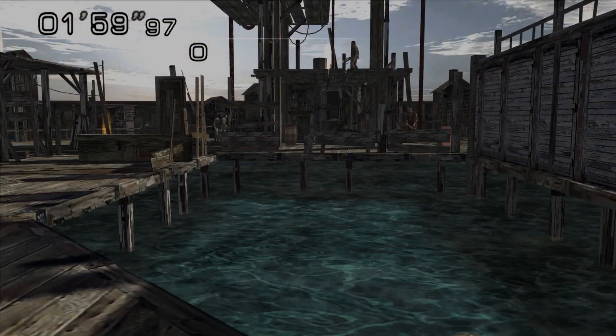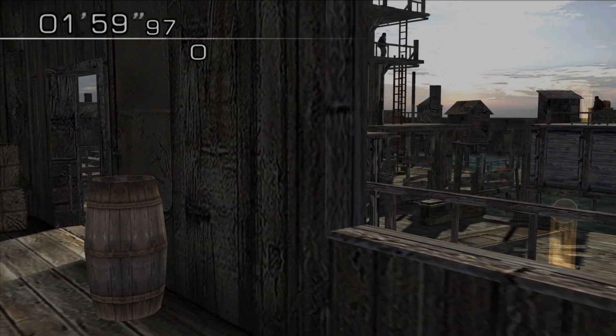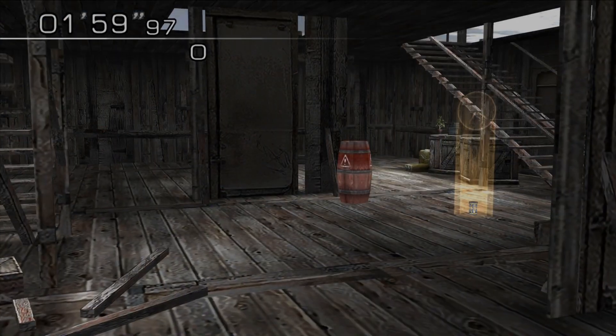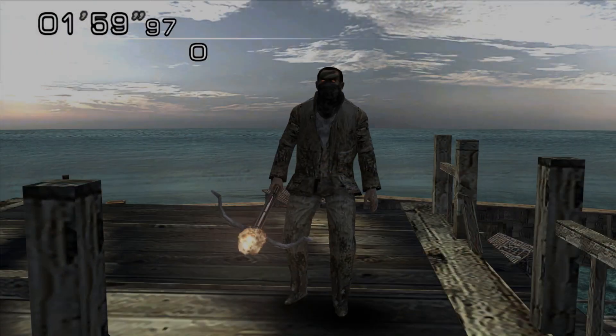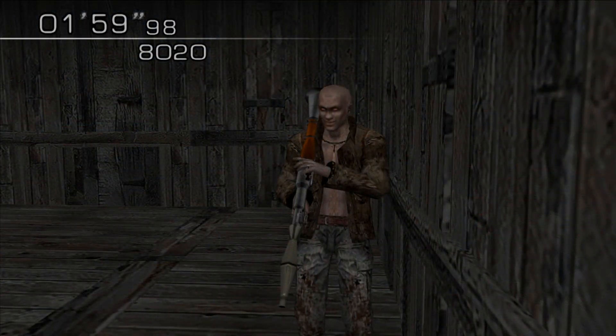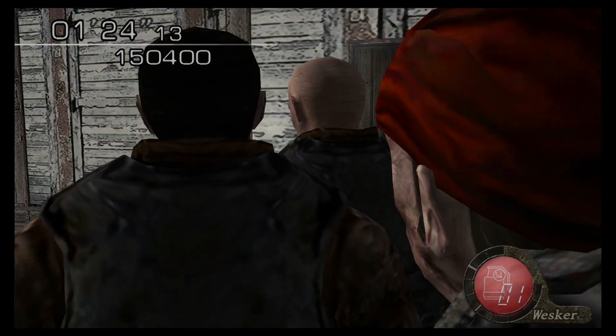Waterworld — the most daunting stage in Resident Evil 4's Mercenaries. 154 Militia Ganados await you here with shields, flails, crossbows, dynamite, and rocket launchers. This is a stage where things can go very wrong very fast.